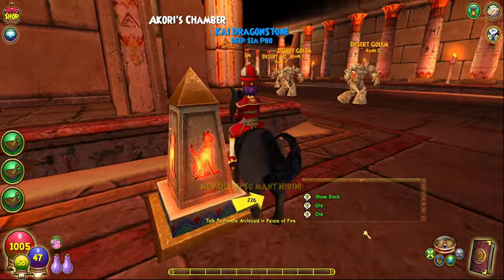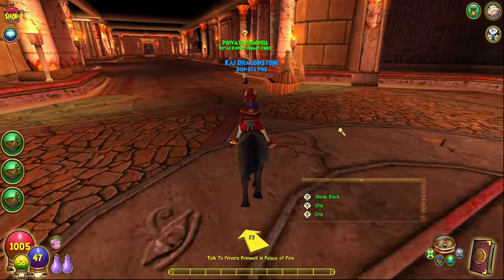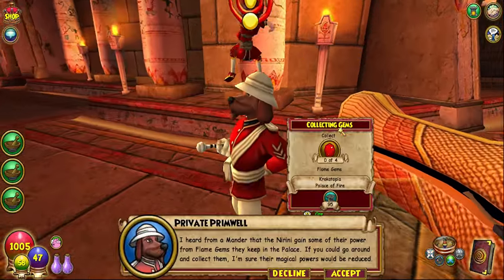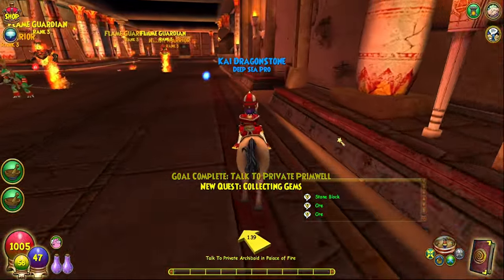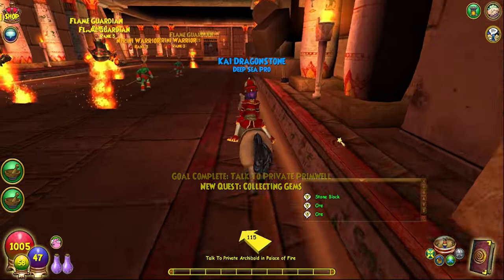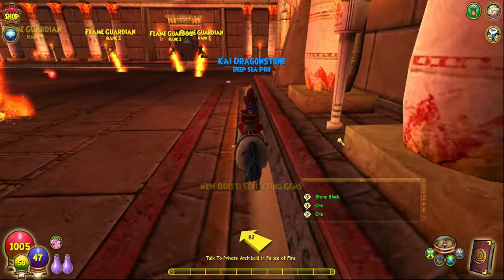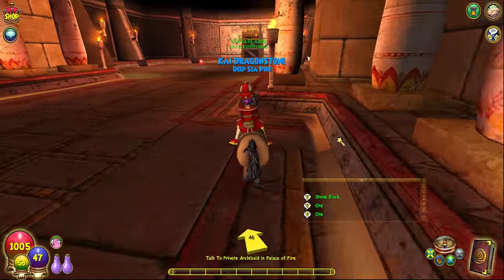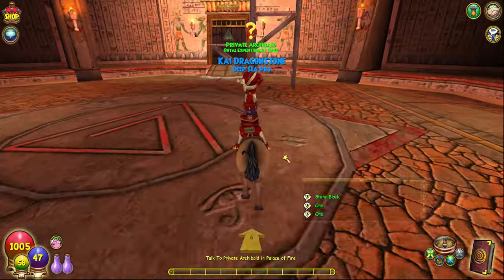We'll go to Akori's chamber. Funny story about Akori - he's the only death boss here. All of the bosses here are fire, and Akori's the only one that's dead. Consider that the Nerini gained some of their power from flame gems they keep in the palace. If you could go around and collect them, their magical powers would be reduced. It's really funny - he's the only death wizard in this whole section of the Pyramid of the Sun.